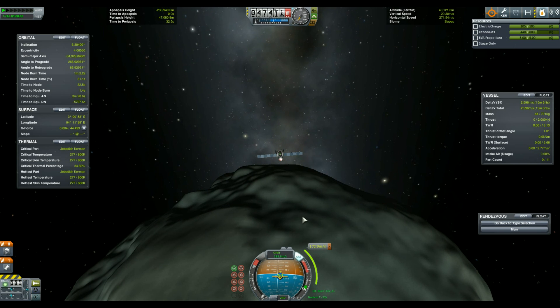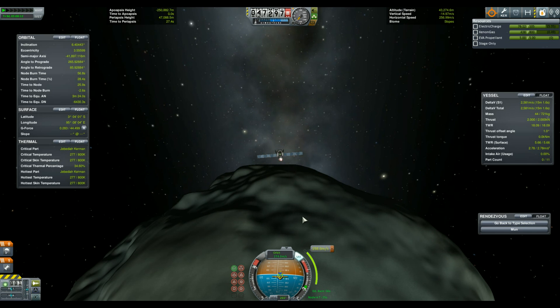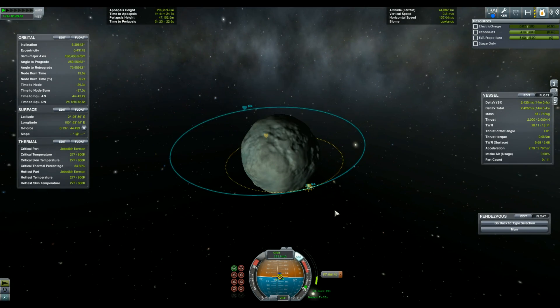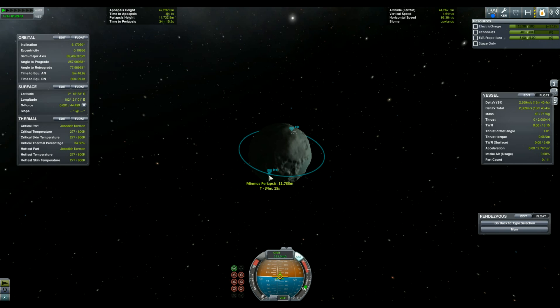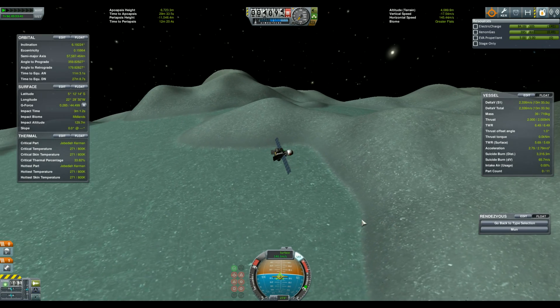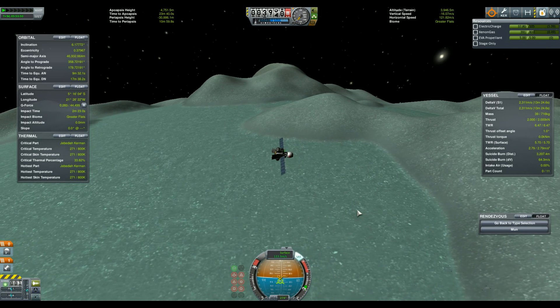The more fuel we burn, the more efficient the craft becomes. It's no surprise that circularizing around Minmus is a breeze, and the same goes for landing, which I expected to be a bit more sporty.